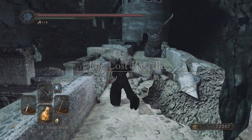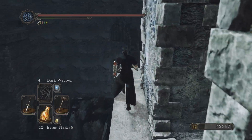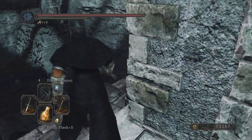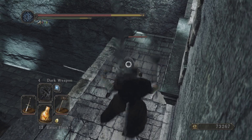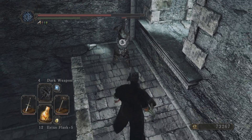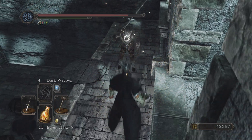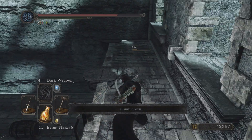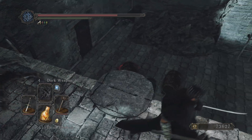Let's start off by killing this Pursuer and opening up the blacksmith. I'll probably have to do some weapon infusions. I can't parry - trying to do this on the Pursuer is going to be even worse.